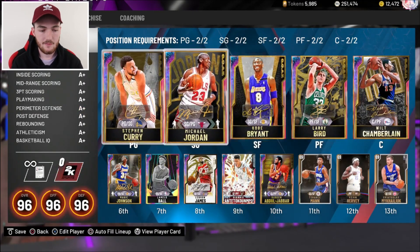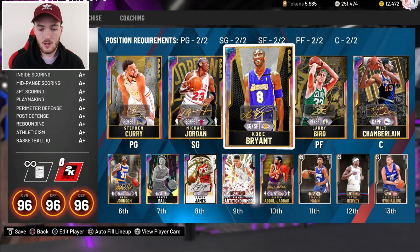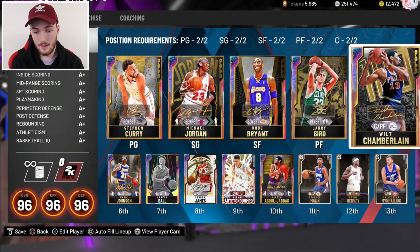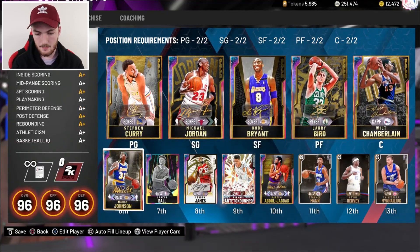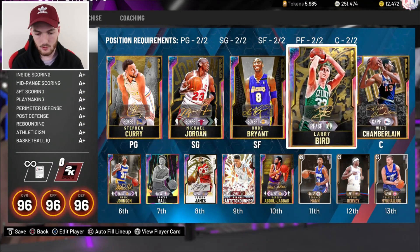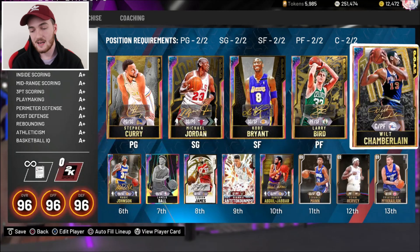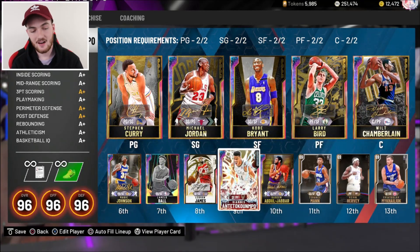This is how the lineup is looking. Starting five: I'm starting Steph Curry at point guard since he's new. MJ at shooting guard, Kobe Bean at small forward. Larry Bird can play small forward, but I want to run Kareem and Magic together so they have that duo activated. Bird at small forward, the new Wilt at center. The three cards that aren't GOAT: LaMelo Ball, LeBron James, and Giannis Antetokounmpo.